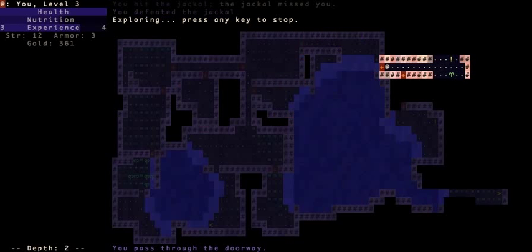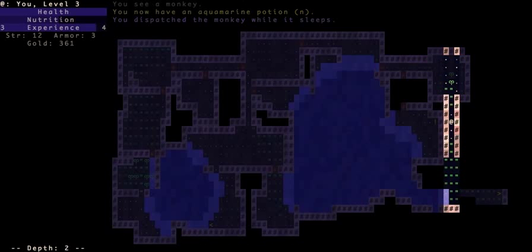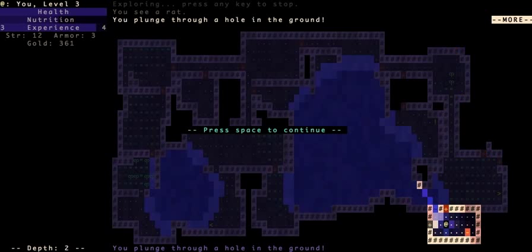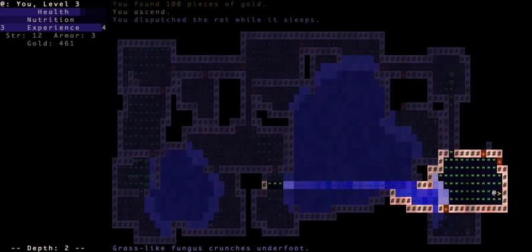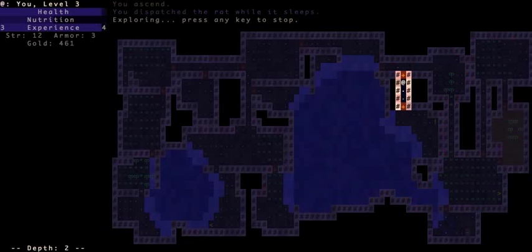Use the X key to auto-explore and it'll automatically pick up items for you. I just found a trap room — often there are traps in rooms with keys. This one was a hole, so I'm falling to the next level, slightly damaged. Luckily the upstairs is right here so I'm just going to go back up and explore the rest of this area.